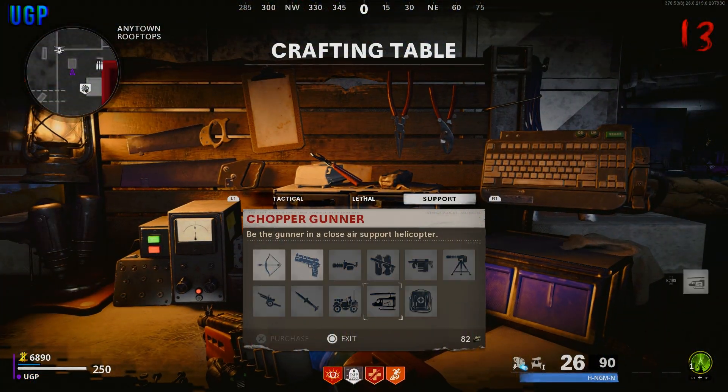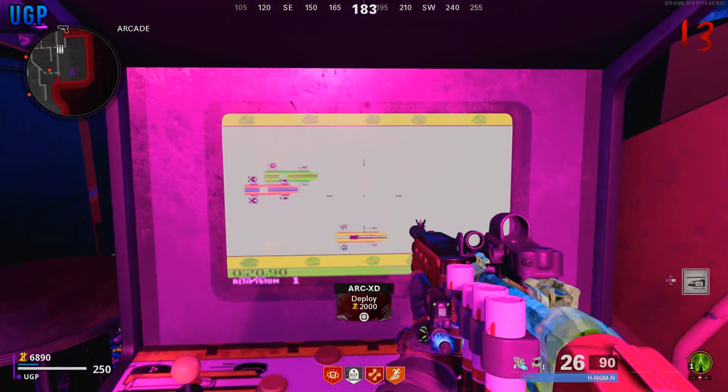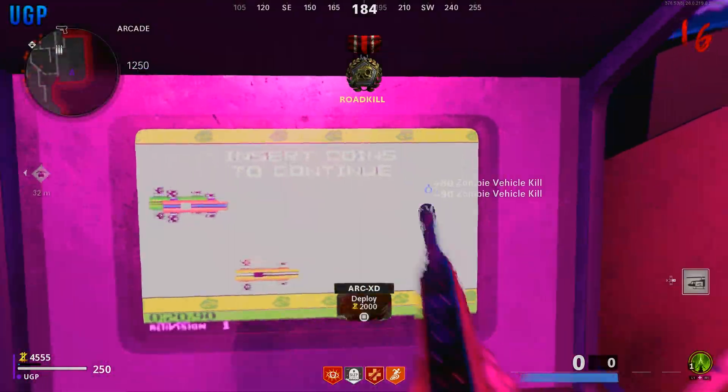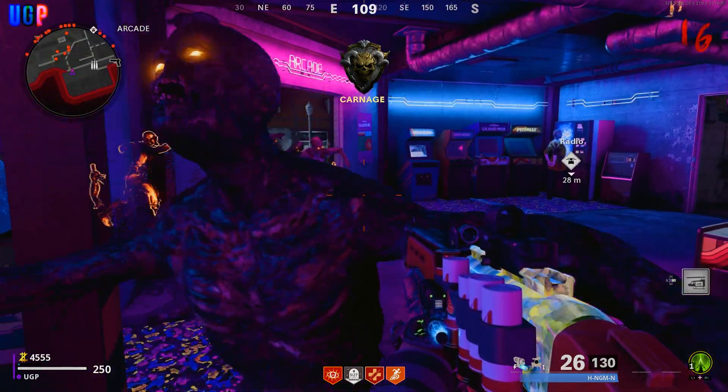Now this method is very similar to the one before, it's just the timing is slightly different. You need to make sure you have enough essence to get onto the arcade machine. From here all you need to do is activate the arcade machine, then a split second later activate your chopper. Then all you need to do is blow up the car, and if you've got that timing correct it'll make sure that you'll get into true god mode on all of the zombies.